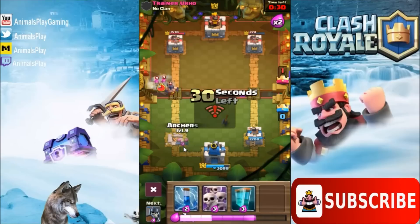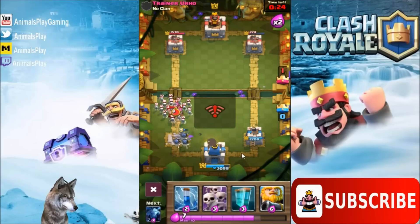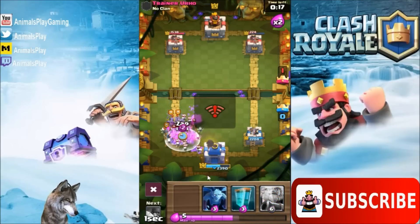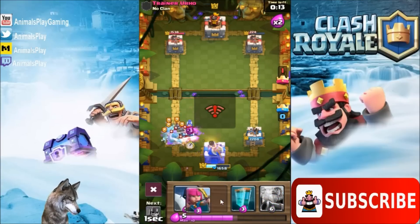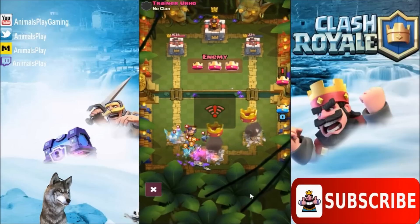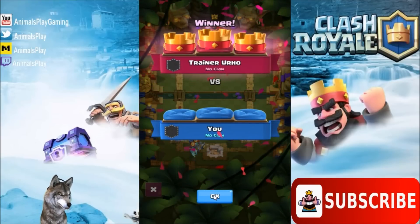Here comes his Executioner. Let's drop some archers in front here to see what he does to my archers, and we'll drop guards behind that. So it takes his shield off and kills him on the way back too — that's really cool. He's getting a lot of damage here with his clone spell, and he gets the three crown. Pretty cool showcase there of the Executioner. Well played, Trainer Euro.